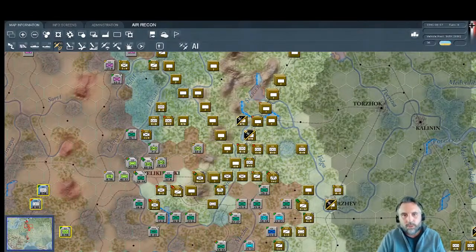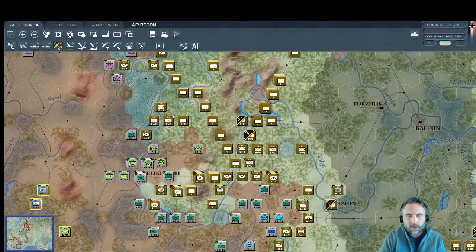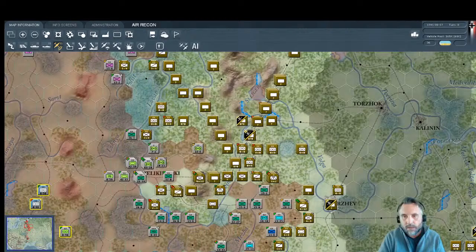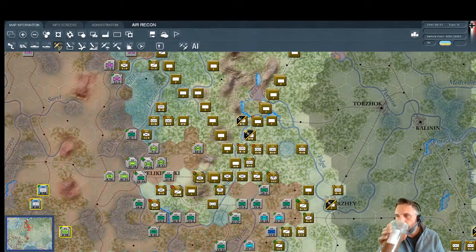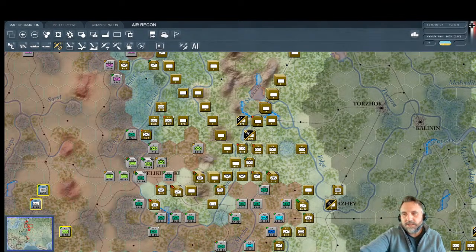We could keep flying recon forever but we're not going to get enough detection to know their exact combat value or whether they're soft units. When I say soft units I generally mean airfields, headquarters, and routed units — not infantry that will stand and fight.